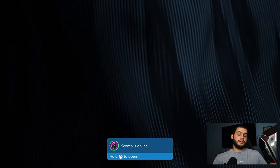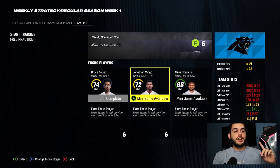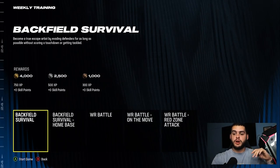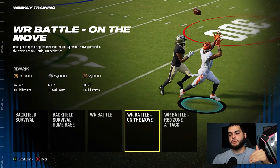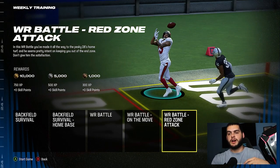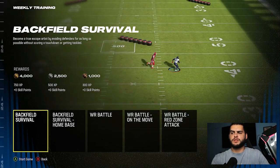And that's how you get gold — make the consistent read, it's not that hard. If you have a rough start or a dropped pass, just restart; there's no harm in restarting these drills. Now I'll show you a wide receiver drill so you can get an idea of how those work. Options include backfield survival, home base, wide receiver battle, wide receiver battle in the move, wide receiver battle red zone attack. Same concept — do the easy one and play through a few to find which one works for you. Backfield survival isn't bad; you basically run away from defenders and go for floating boxes.